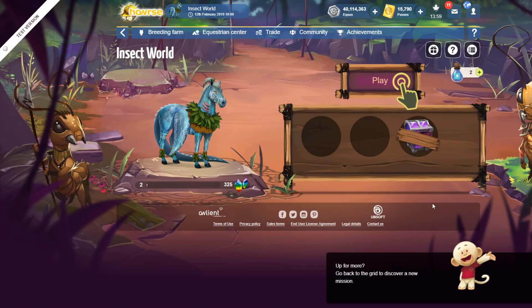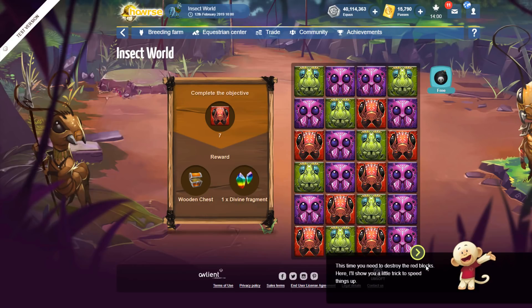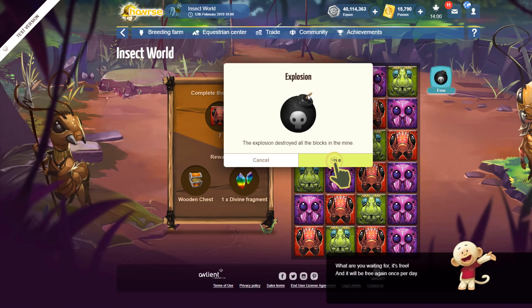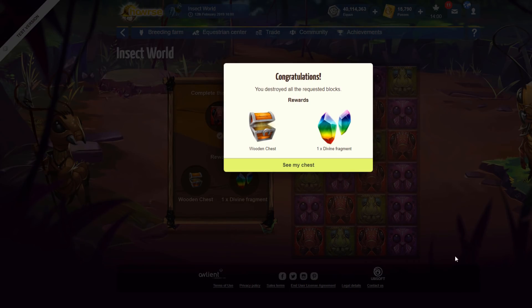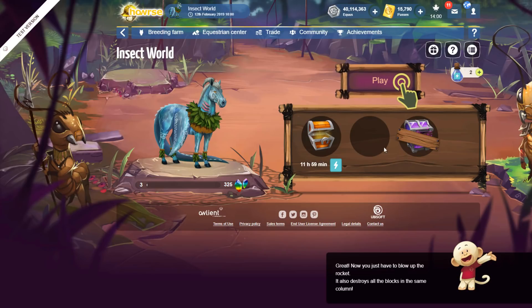Up for more? Go back to the grid to discover a new mission. We got two of these towards the three hundred twenty-five. This time you need to destroy the red blocks — I'll show you a little trick to speed things up. Click on it to destroy all the blocks in the grid with an explosion. The explosion destroyed all the blocks in the main — and this is free to use. Congratulations, you destroyed all the requested blocks and we've got a wooden chest and one divine fragment. Now you just have to blow up the rocket — it destroys all the blocks in the same column.